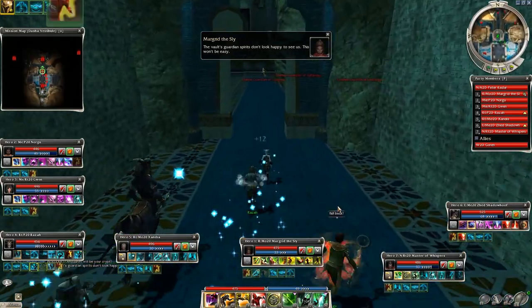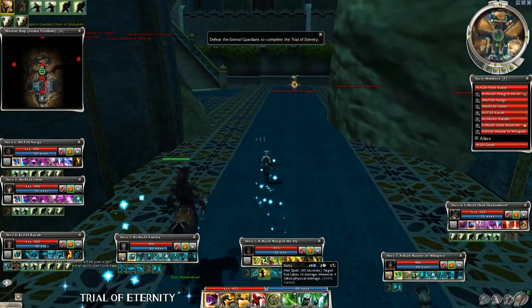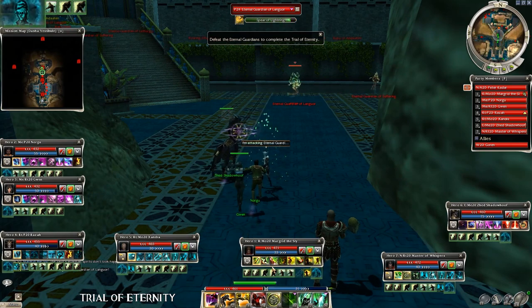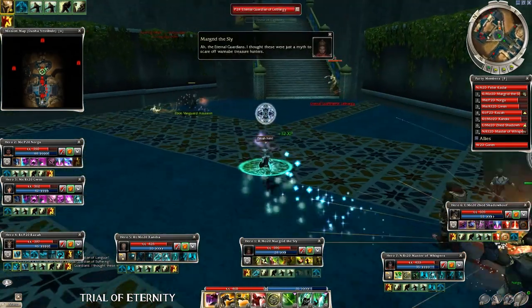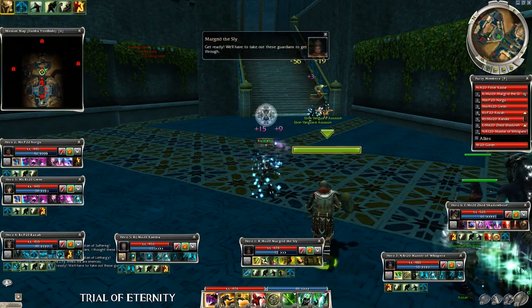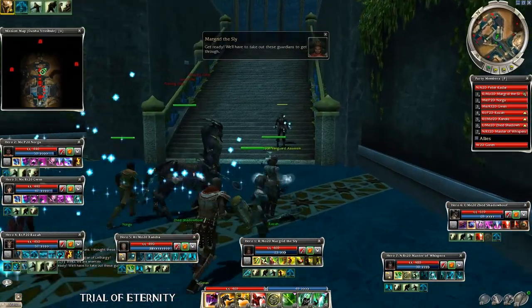Upon entering the Trial of Eternity you will experience several environmental effects like increased recharge time, HP degeneration, and slow movement speed. These are rather annoying, but as you destroy the guardians these negative effects will disappear. After the first guardian group I suggest the right side, because if you go left you will probably aggro both the Djinns and the guardians, and in hard mode this is not too healthy.